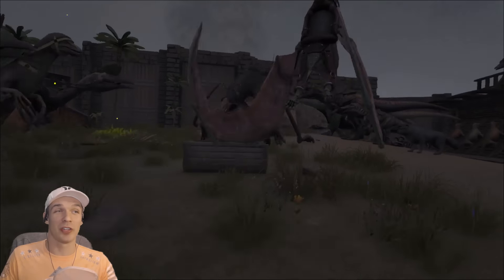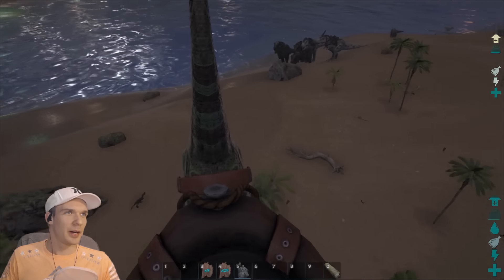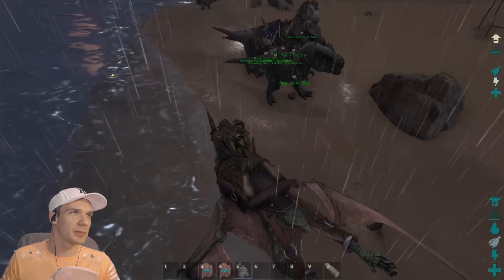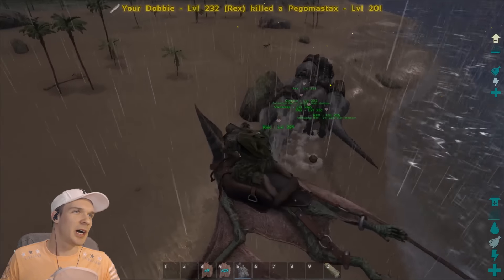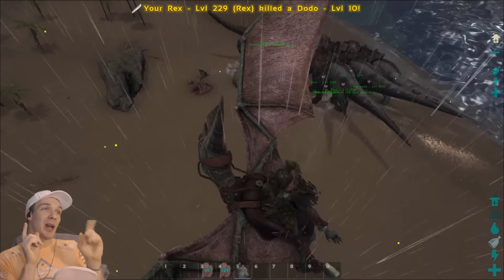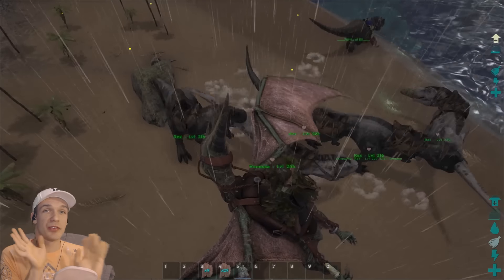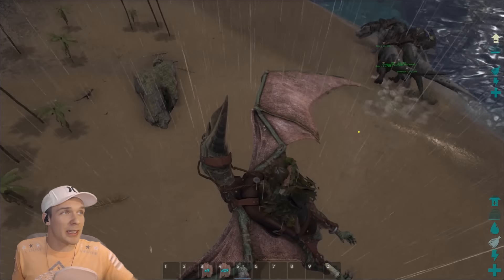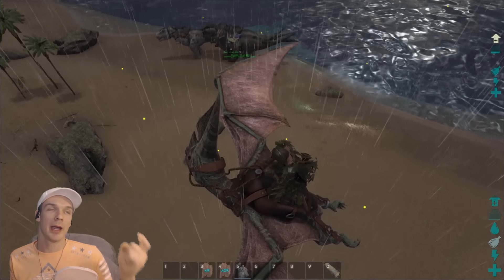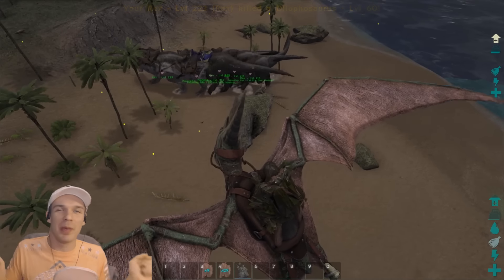I'm breeding rexes for some tech tier solo stuff. I know the tech tier looks crazy and everybody's getting wrecked, but let me show you what I got going on - here's my rex herd. They're just roaming around south tropical, seeking whom they may destroy, wrecking stuff. I have two 150s, a 135, a 120 - six of them total. I've been trying to get them to level up and farm some hide because I got this sweet purple T-rex saddle blueprint out of a drop.